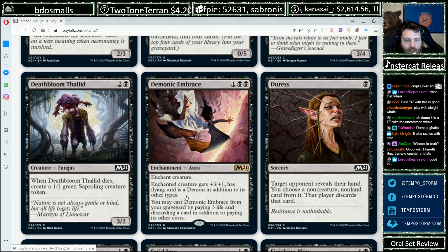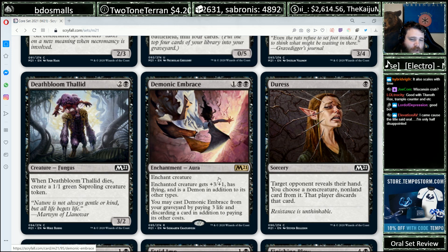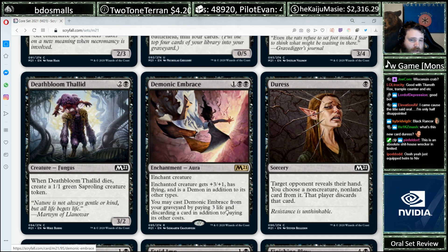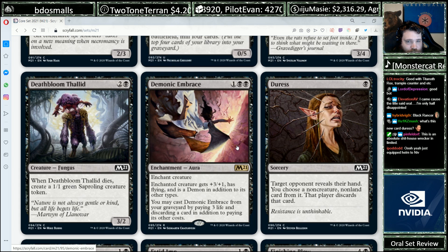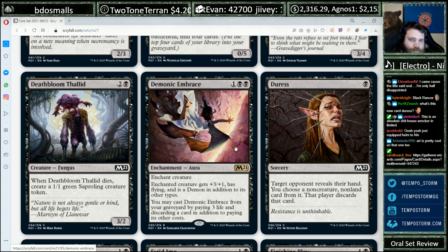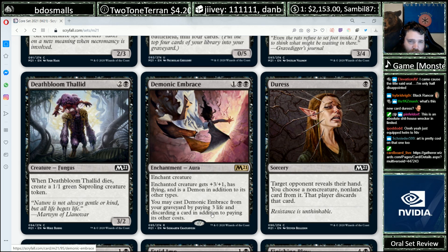Demonic Embrace, one Black Black enchantment Aura. Enchanted creature gets +3/+1 and has flying, and is a Demon in addition to its other types. You can cast it from your graveyard by paying 3 life and discarding a card in addition to paying its other costs. Plus 3/+1 and flying is a pretty good Aura. Even if you play this on turn 3 on a turn-2 2/2 and smack for 5, they're set up to die by turn 6 or 7. This sort of solves the Aura problem — if they answer your creature, you lose that value, but you can rebuy the Aura later. You will have to pay some life and discard a card for the rebuy.